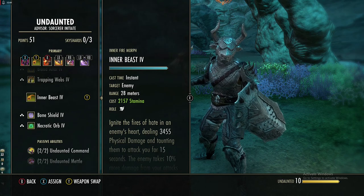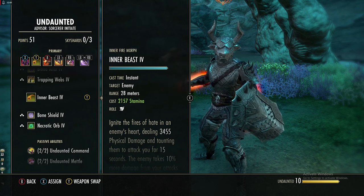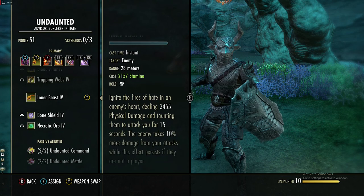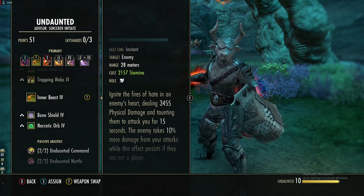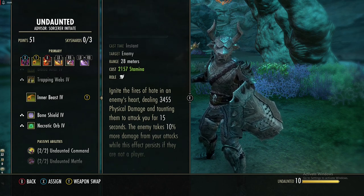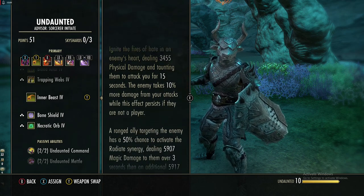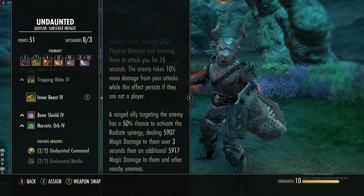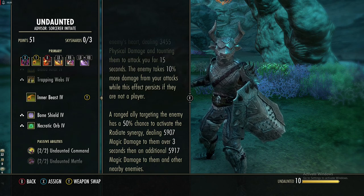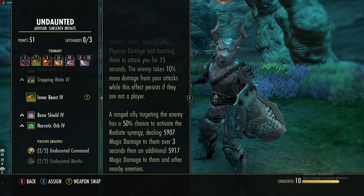The next skill is Inner Beast, an Undaunted skill — a ranged taunt up to 28 meters. You hit somebody with this and they stay taunted for 15 seconds. The enemy takes 10% more damage from your attacks while the effect persists if they are not a player. A ranged ally targeting that same enemy also has a 50% chance to trigger a synergy, dealing damage to the enemy over 3 seconds — that damage number is based off of the ally's stats.